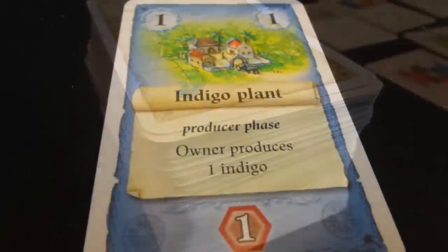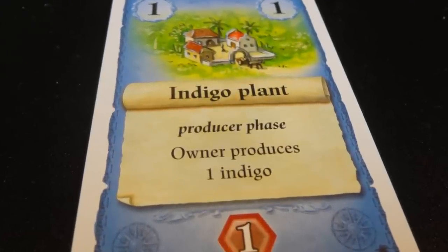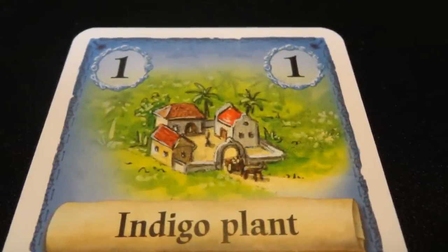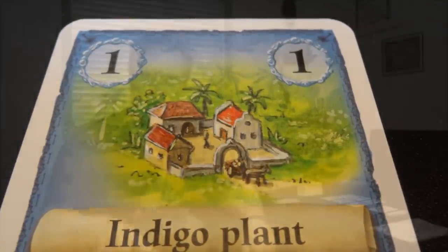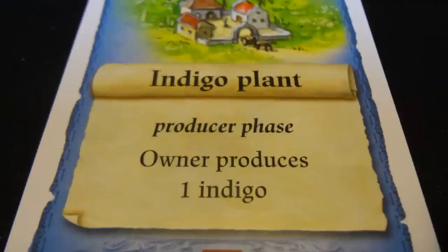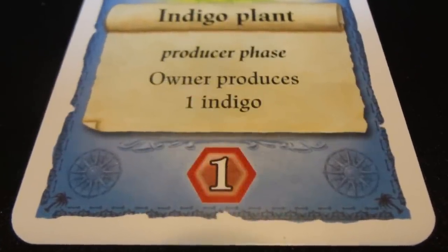Players will get a hand of cards to start the game, and each player will also start with one card face up in front of them — this is always going to be an indigo plant. Looking at how these cards are made up: the two numbers in the upper corners are the cost to play or build the card. Just like Race for the Galaxy, Glory to Rome, and several other games, the cost is paid with cards from your hand. Each building in San Juan has a special ability, and each building has a number of victory points it will give you at the end of the game.